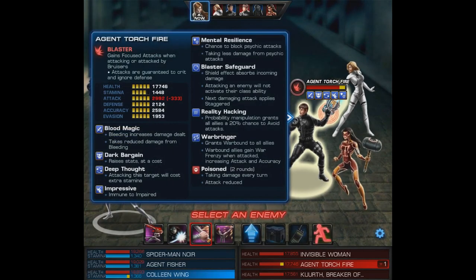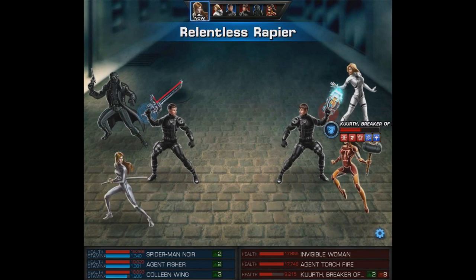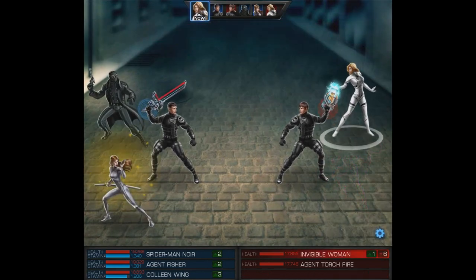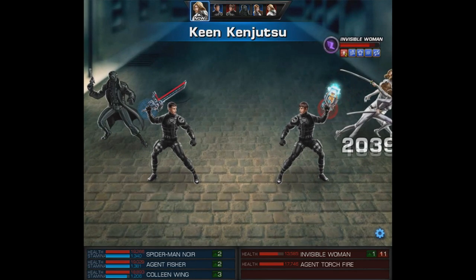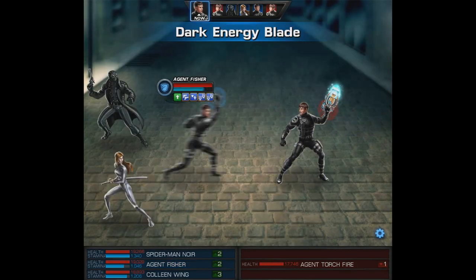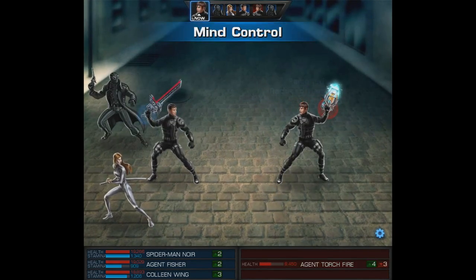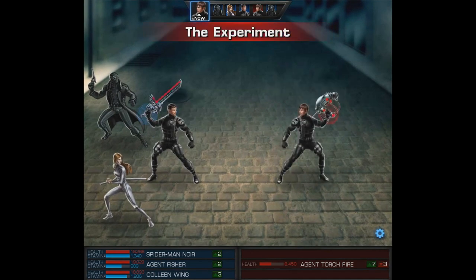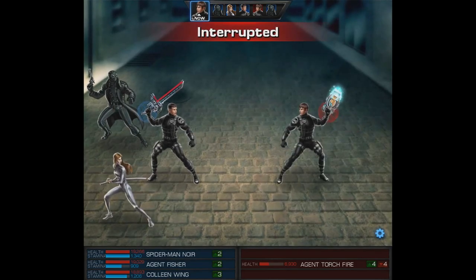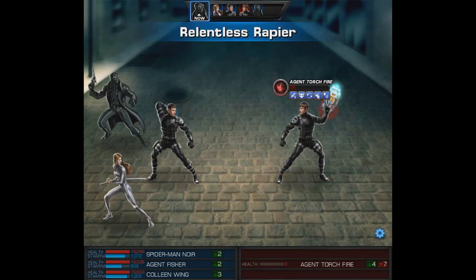It happens to be against Invisible Woman and Kurth. We're using Spider-Man Noir and Colleen. Since Colleen gets to begin, we'll use her level 6 and she follows it up with her level 1. Our Agent also joins in and we get a Beat It proc. Then on Invisible Woman's turn we're going to use Samurai Spirit — that will interrupt it and we get a follow-up attack there as well. Spider-Man Noir joins in with a Beat It and he's going to preemptively counter, so that's the end of Invisible Woman. We even get a follow-up from the Dark Energy Blade which elicits another Beat It, and Mind Control procs from the Dark Energy Blade. Colleen's going to preemptively stop another one of his attacks. On Noir's turn we're going to use his level 1 Gum Up the Works, our Agent follows it up with a Relentless Rapier, and that's the end of the match.